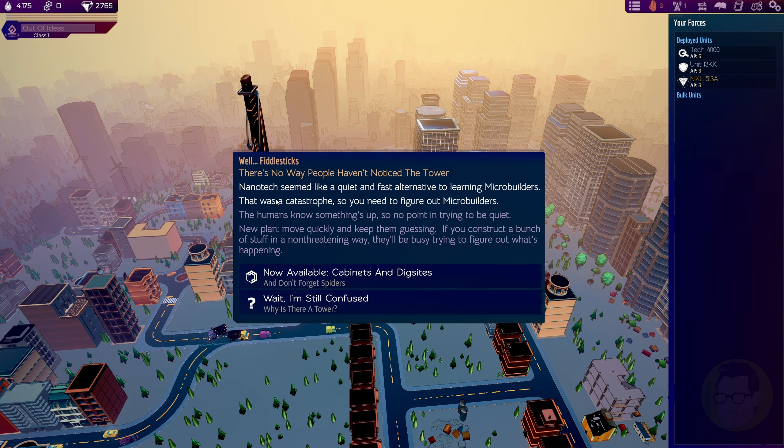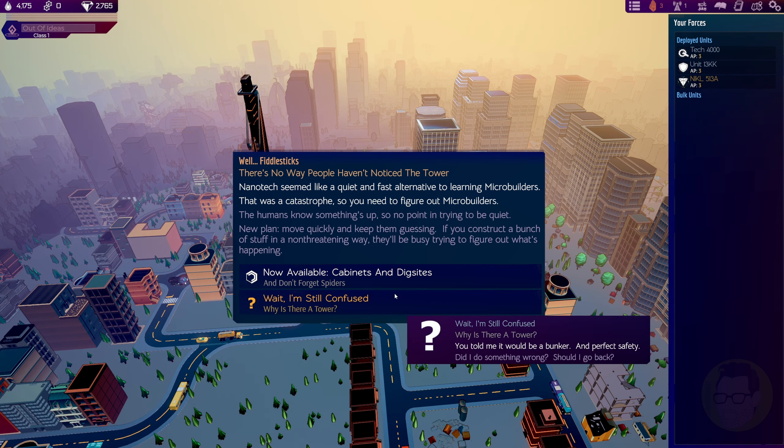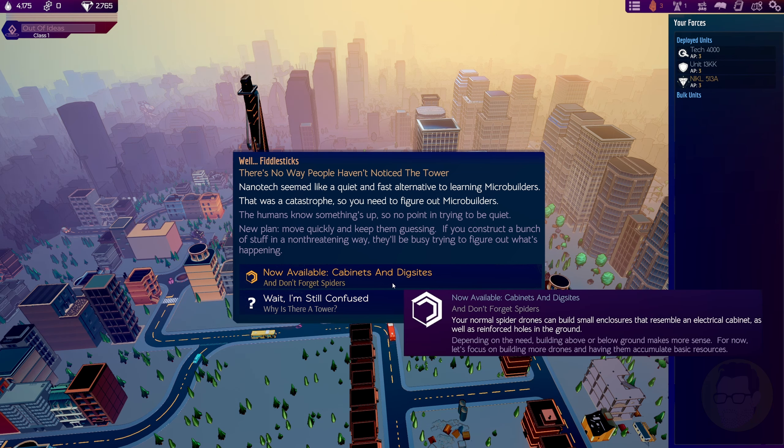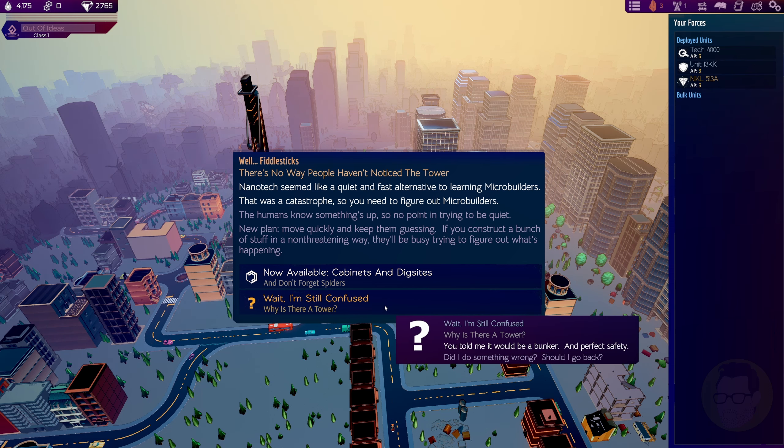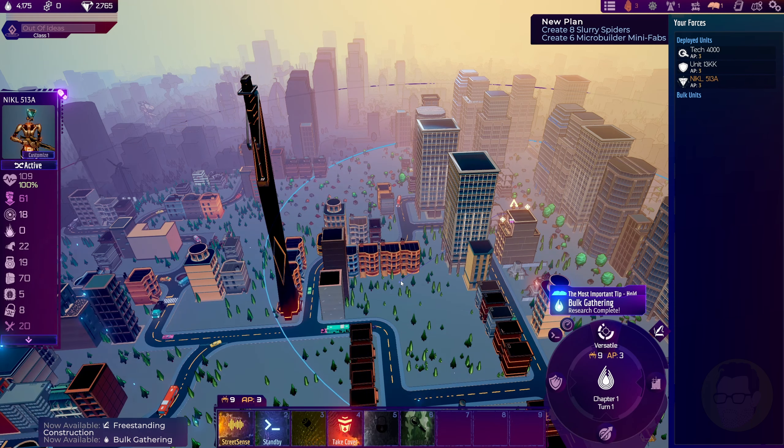The nanotech seemed like a quiet and fast alternative to learning microbuilders - that was a catastrophe. So you need to figure out microbuilders. The humans know something's up, so there's no point in trying to be quiet. A new plan: move quickly and keep them guessing. If you construct a bunch of stuff in a non-threatening way, they'll be busy trying to figure out what's happening. We've got two options: available cabinets and digest, and don't forget spiders - or we can wait to find out about the bunker. I'll go with that option.